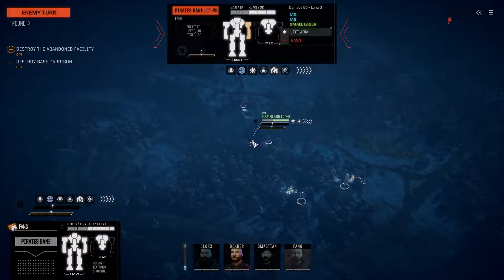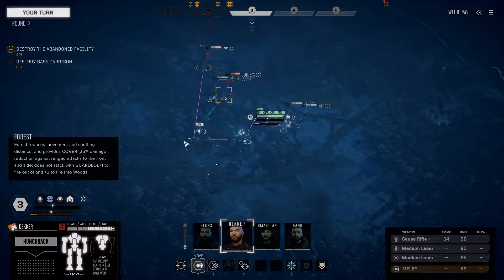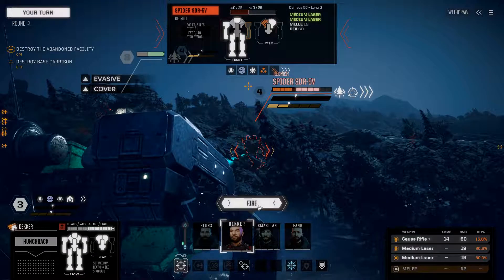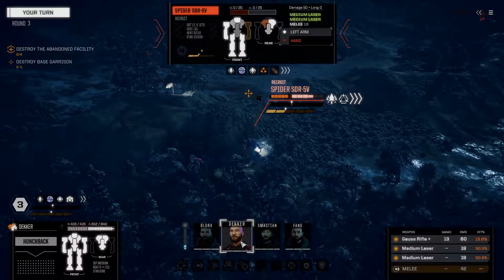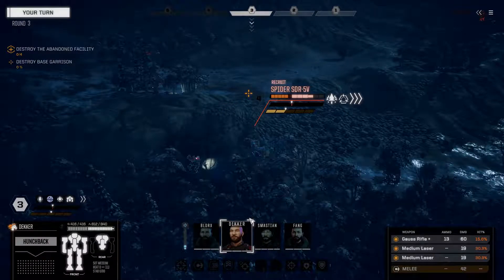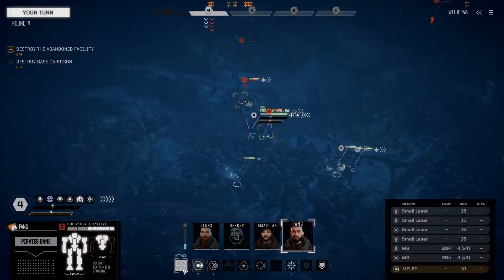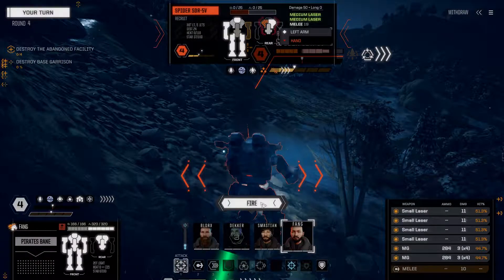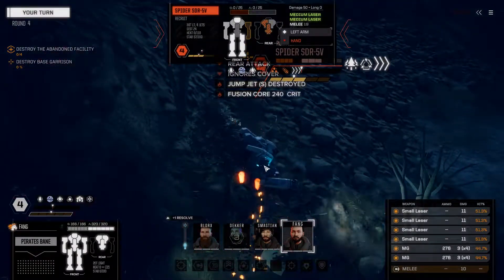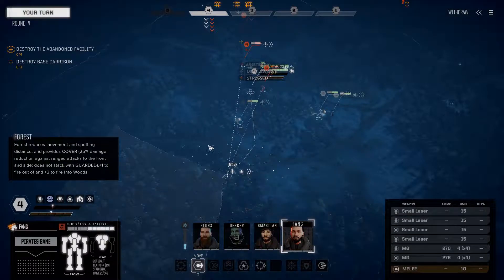LRMs refocus in on Fang. We'll continue bullying this Spider. Decker is having troubles - no joy. I am a bit too close to be able to snipe this guy effectively. Fang will dump some fire into the Spider and then use the ace pilot ability to fall all the way back.